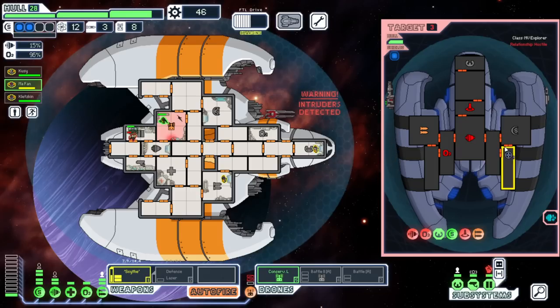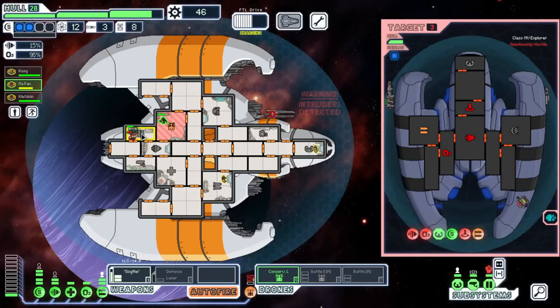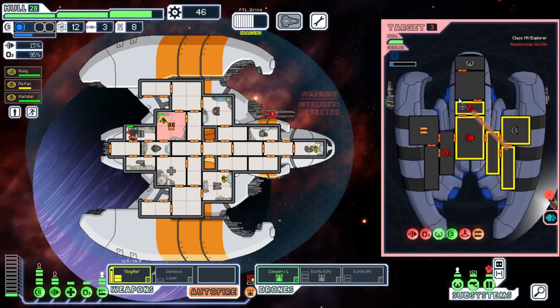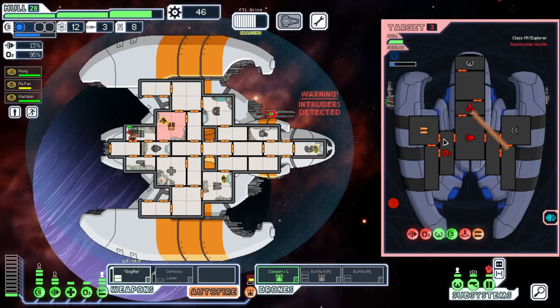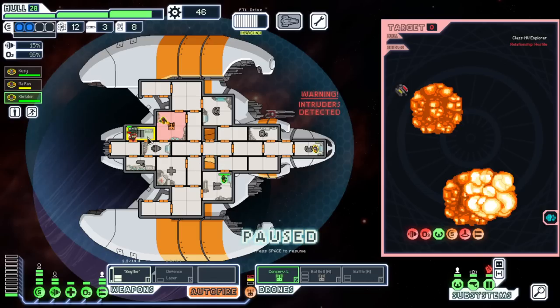They didn't hit our shields but they're not running so we're not in a rush. This guy is trying to fight the robot — perfectly distracted, love it. One more shot from the drone and then end them. The Scythe Beam seems to be doing a little better. You come finish this guy off.